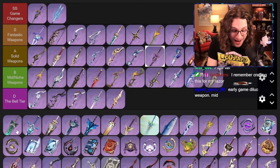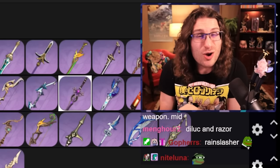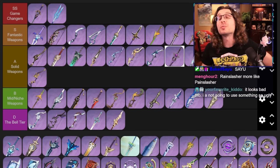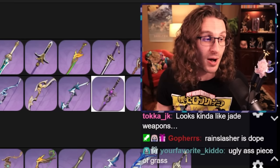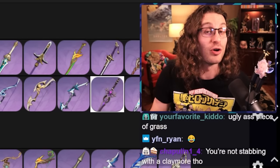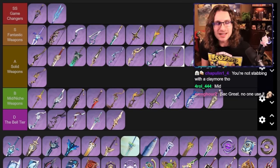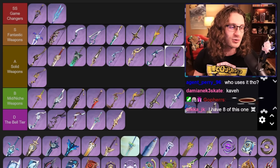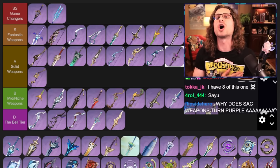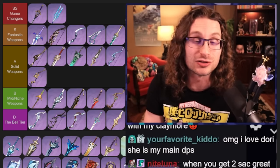Rain Slasher — I think Rain Slasher is a little bit slept on. It's a great stat stick for EM-building Claymore characters like Sayu. Beidou could even run this. I respect this weapon. Sacrificial Greatsword — I spoke very highly about Sac Sword and Sac Bow, so Sac Greatsword is also really good, there's just not as many characters that utilize it. The best user of Sac Greatsword right now is Dory. Out of respect for energy recharge, I'll put it bottom of solid.